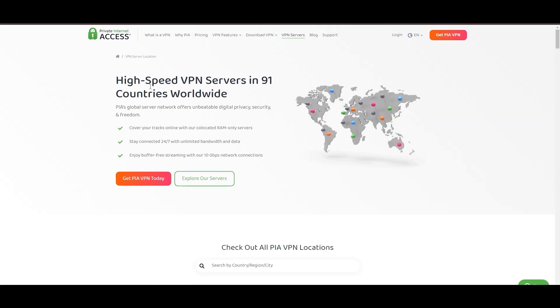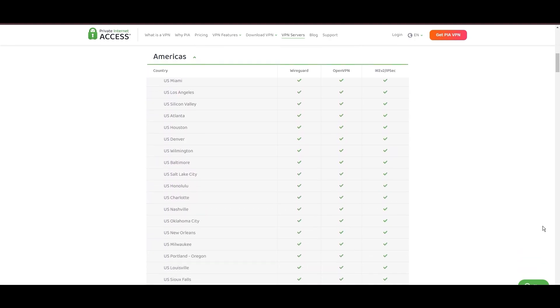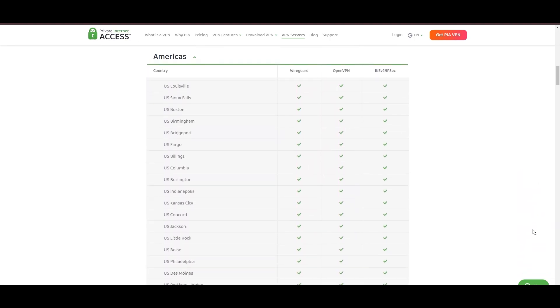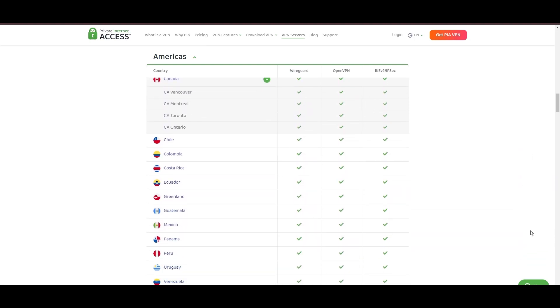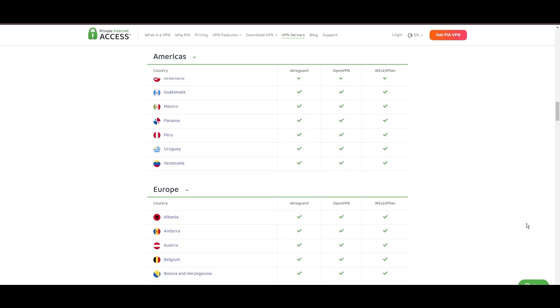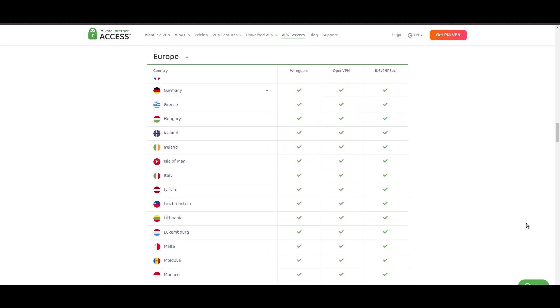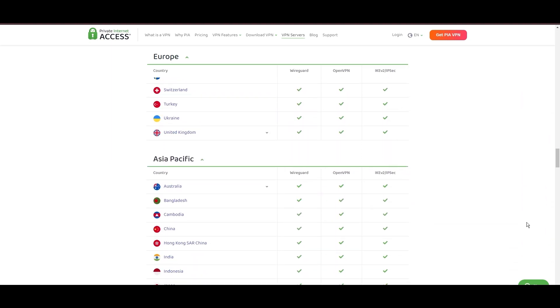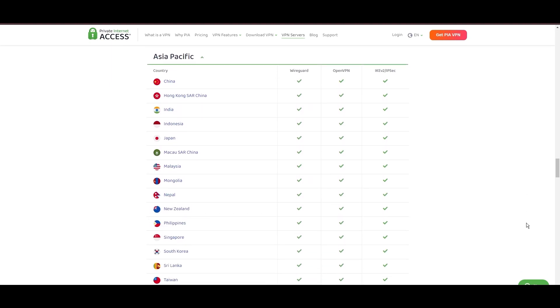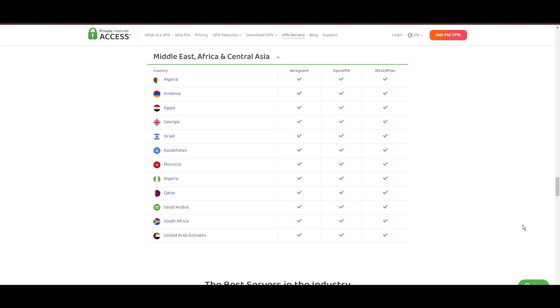Stepping into the spotlight with a formidable server network, Private Internet Access VPN takes the crown for its unparalleled range of over 35,000 servers globally. This extensive collection eclipses heavyweights like NordVPN and Surfshark, cementing PIA's position as the go-to choice for those prioritizing server variety and accessibility. At the heart of PIA's appeal is its promise of swift and seamless connectivity, a boon for Call of Duty Mobile Bot Lobbies players.